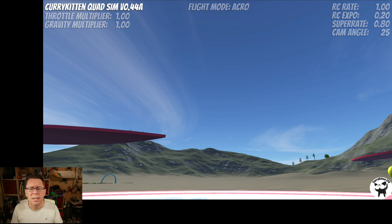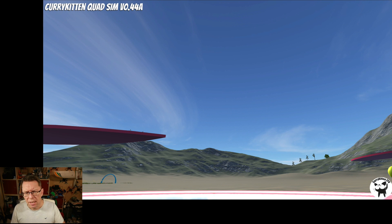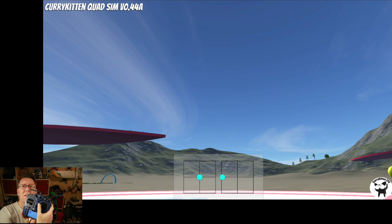You'll also notice there's a flight mode indicator, and yes — I implemented angle mode. If you press the M button you'll see it flick between modes. Angle mode limits you to 20 degrees forward and self-levels when you let go of the sticks. I also put in a stick overlay — press D and you'll see your sticks on screen, so I can show you what's happening without holding up a controller.